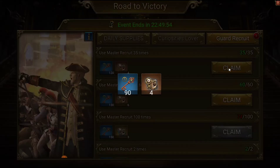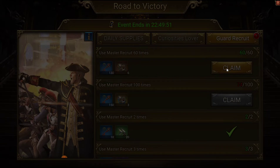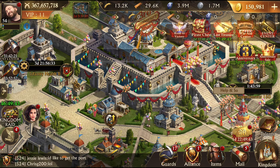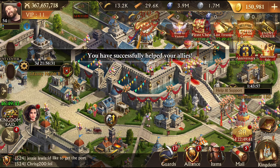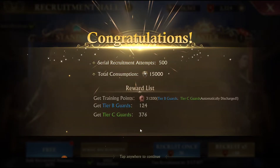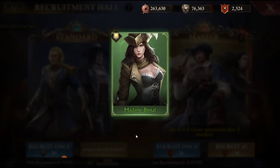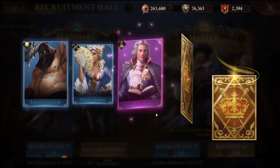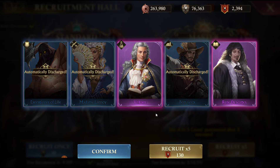Road to victory. We're going to claim these and see what number we're at. So we're at 74. I messed up earlier a little bit. So let's do five more five-pulls and save the last one for when I get my free summon in four hours. Let's do a max, then we'll do the free, then we'll do five. Same old same old - two and three.